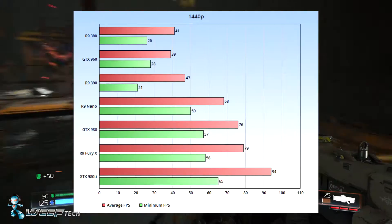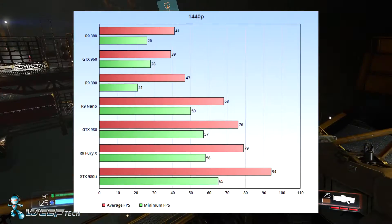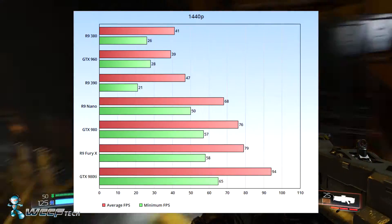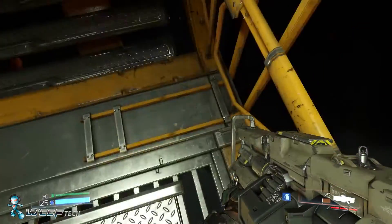The breakout star of 1440p — well, not the 980 Ti even though it's way out in the lead — is actually the GTX 980, which surprised me the most. We're looking at right-at Fury X level performance from the 980, which is quite impressive.